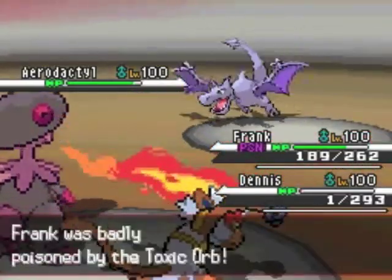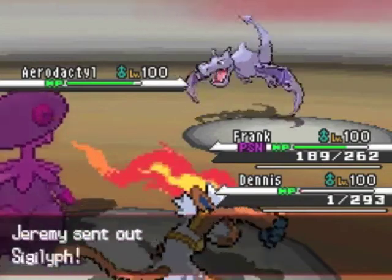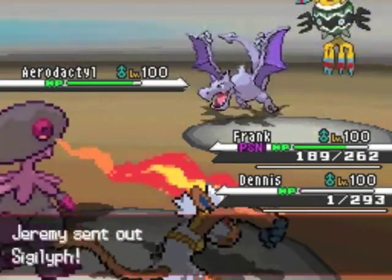My Toxic Orb activates on my Breloom, and he decides to bring in his Sigilyph, which was the one Pokemon I didn't want to face.